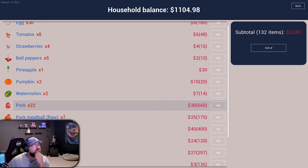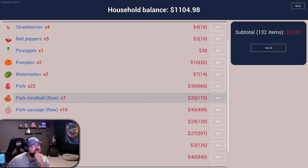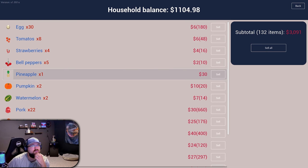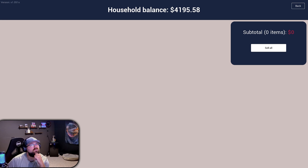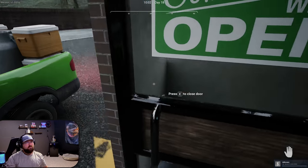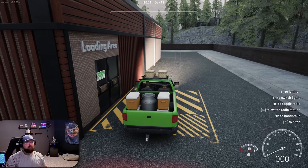Holy money — $3,000! Milk and chicken sausage. $840 from the pork sausage. I got 22 straight up pork in there, that's $660. Might as well just sell it. Total: $4,198.